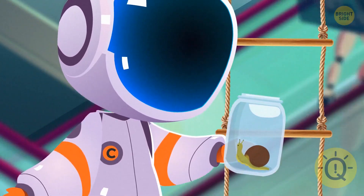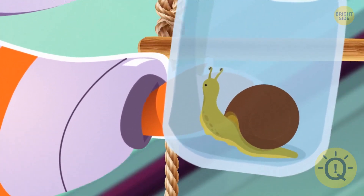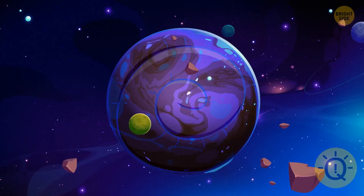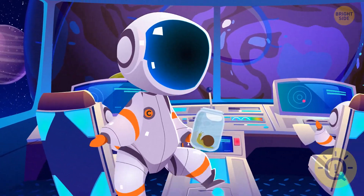Surprisingly, the snail can speak. It asks you for help — an unknown monster has appeared on its world, and now it terrifies all the inhabitants of the slime world. You decide to help and fly to the snail's planet.